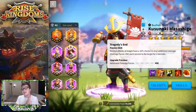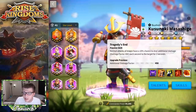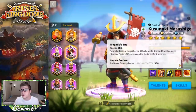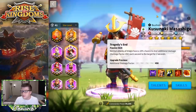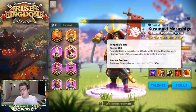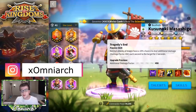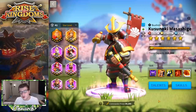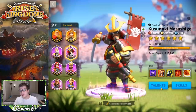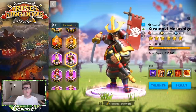His fourth skill, 'Tragedies,' gives normal attacks a 10% chance to deal additional damage with a damage factor of 450 each second for two seconds — that's another 900 additional damage factor. Kusanoki fills a very niche role focused on additional damage factor, which few other commanders do. At the end of the day, he gives archers 30% stats, removes debuffs, deals skill damage, and additional damage — overall a solid archer commander.